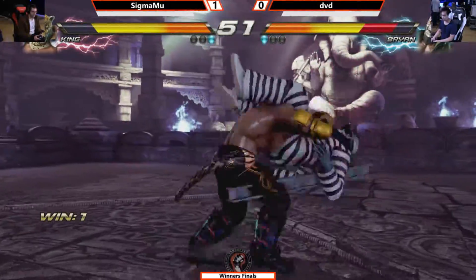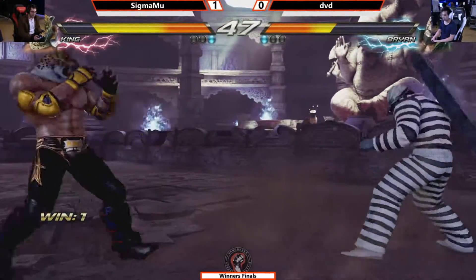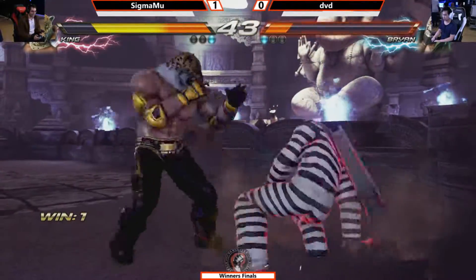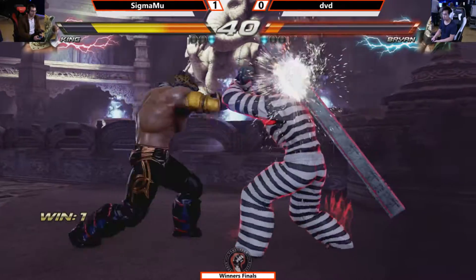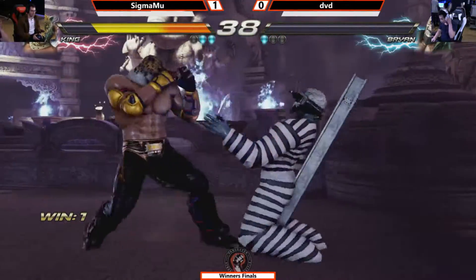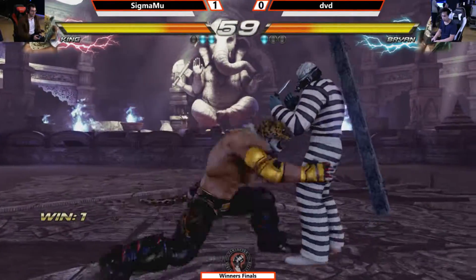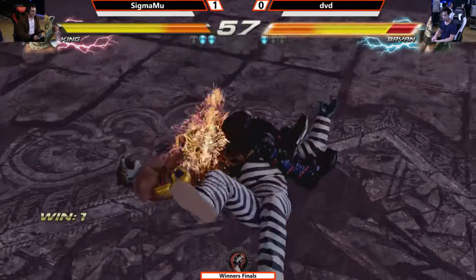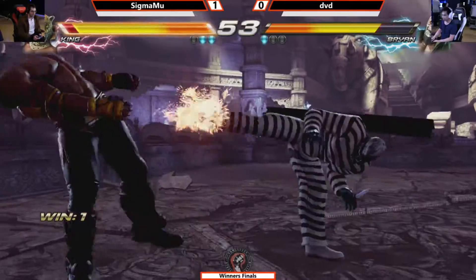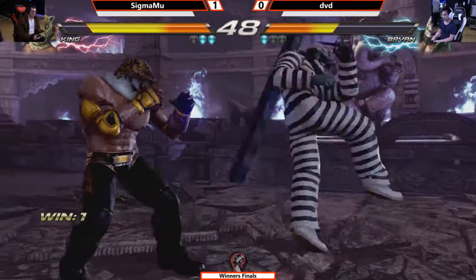I believe this is actually Sigma's first Tekken. Is it? Yeah — that's impressive. I could be mistaken, I'm sure he'll correct me if I'm wrong. Good wall pressure here from Sigma Moo, DVD in the corner. Spinning heel kick not punished on the ground, but a beautiful block — and Sigma Moo takes full advantage in that corner. Empty jump low gets a tackle — this is an arm bar. He's going to link this. Cross arm breaker — no, doesn't get it. Another wake up. That was a wake-up heavy from Sigma Moo.